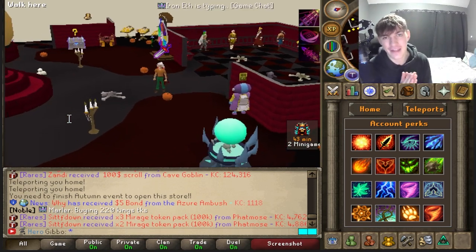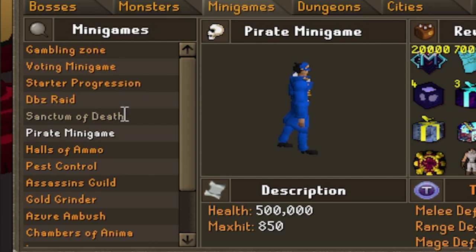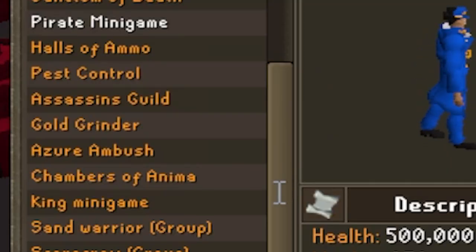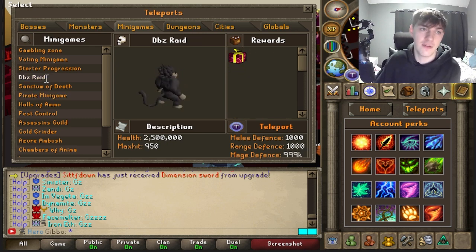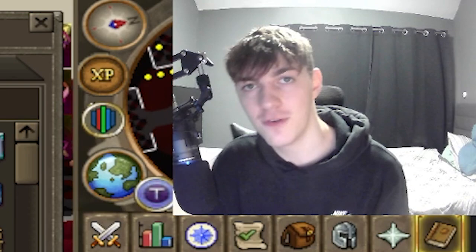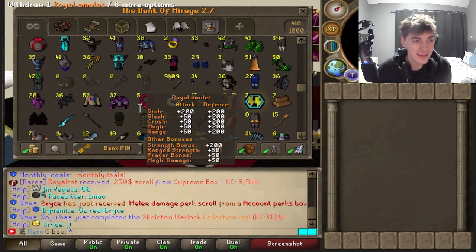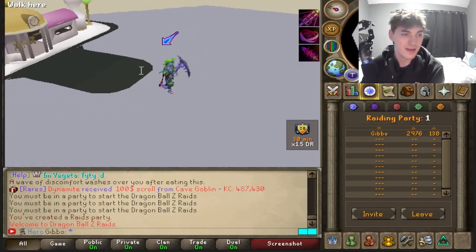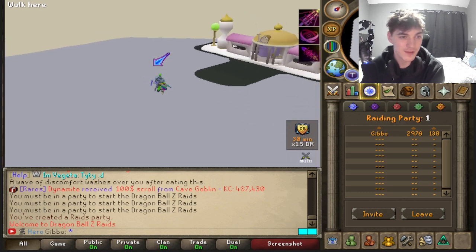We're going to move over to my favorite part — the minigames. This is probably the most amount of minigames I've ever seen on an RSPS. I'm definitely going to try out a couple of these. The Dragon Ball Z Raid really stands out to me, so we're going to go through them together. We're going to gear ourselves up with some pretty decent gear and get into the Dragon Ball Z Raid.